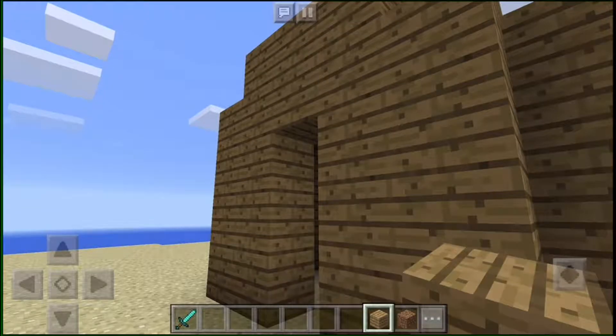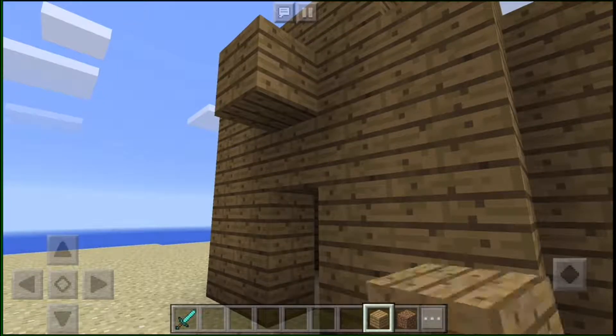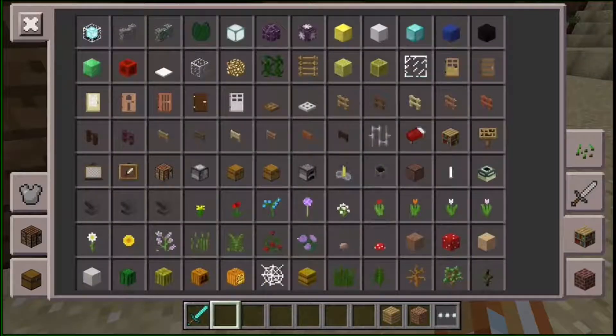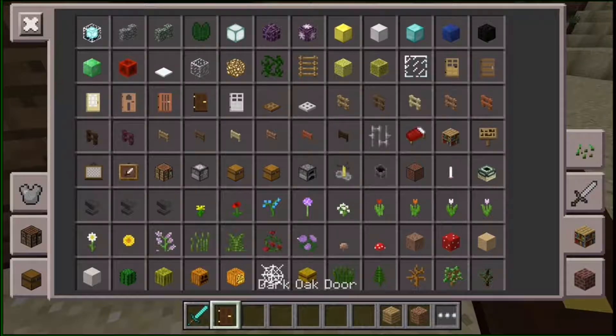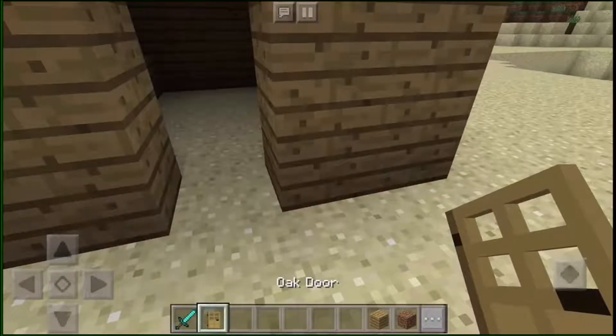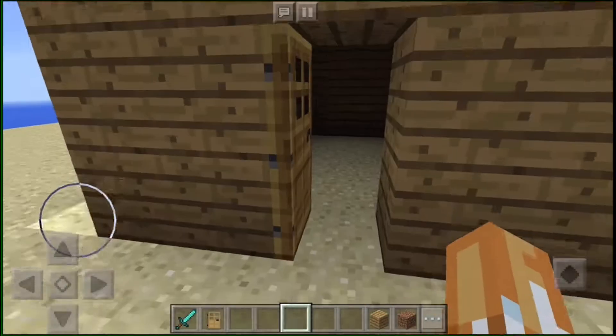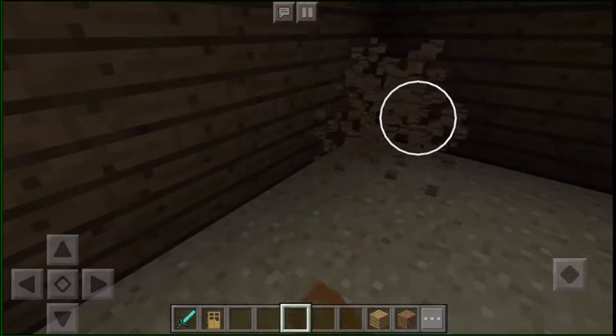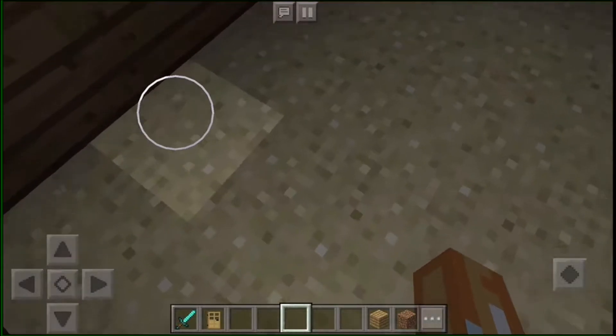What are you making the house off — bricks? No, wood, a wood house. What color door are we going to choose today, white or black? I'll choose this one, just a normal one. Oh, that's a nice one actually.